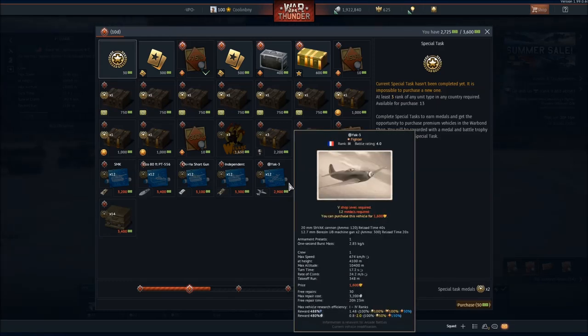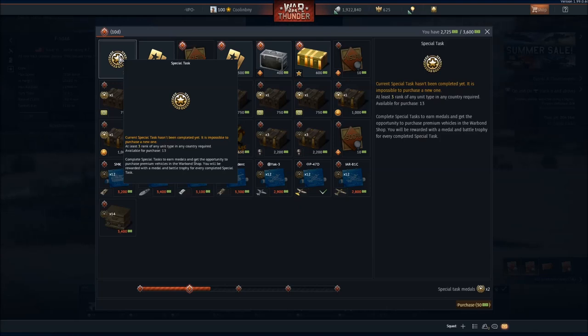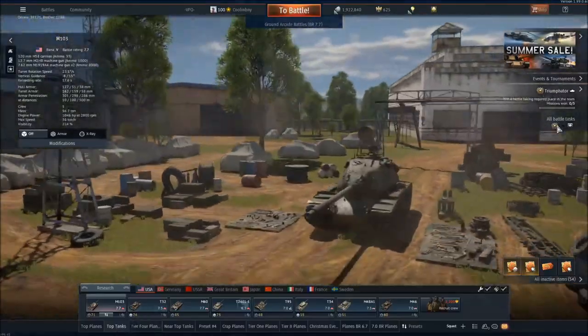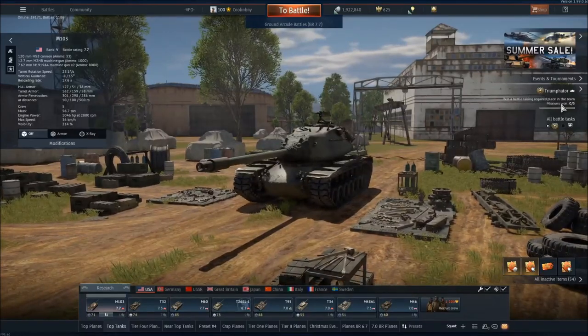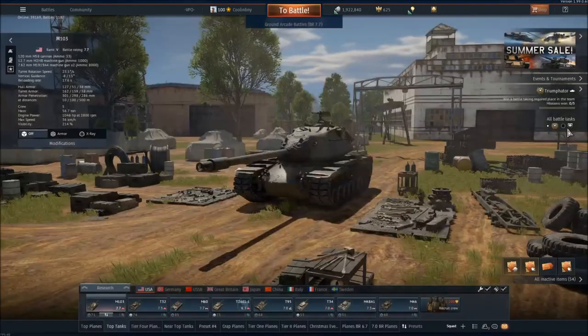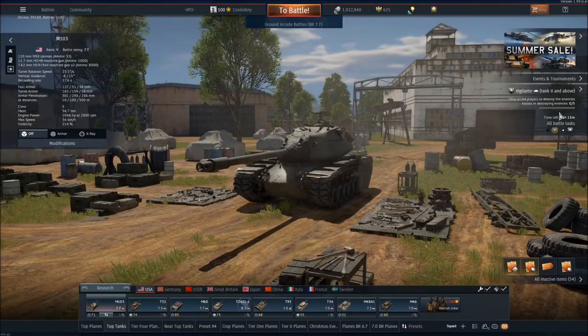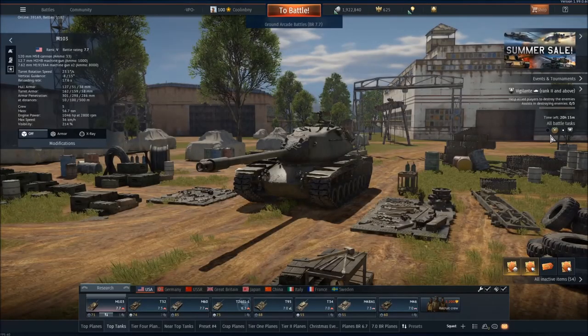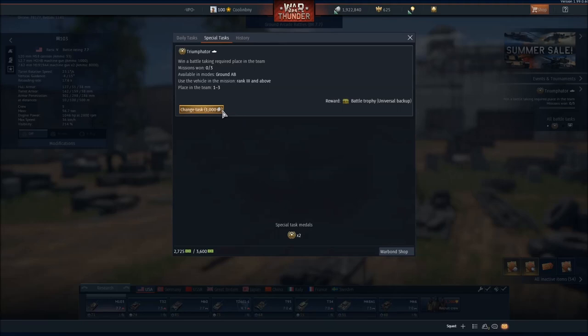You may also see that you need special tasks completed before you can access certain items. These tasks can be purchased with war bonds and are essentially more difficult versions of tailored tasks. For example, I already have one going and you can do them at the same time as your regular war bonds tasks. If I go over here to tanks, this is what a special task looks like — it's a bit more difficult. I need to place in the top three and win a match in ground arcade battles. You can also select your daily task, see what it is, and actually swap out your tasks, which is a really cool feature. So if you're not feeling a task, you can switch it out, and you can do the same with special tasks.